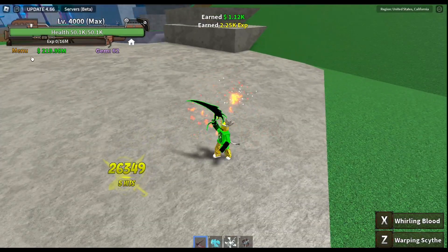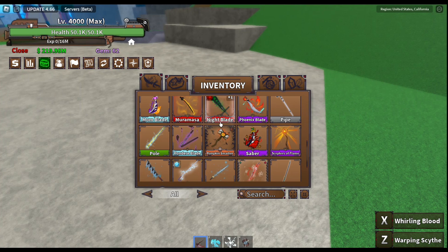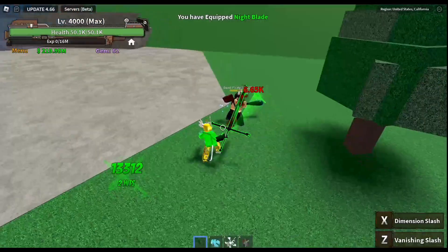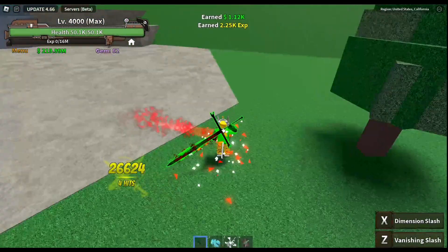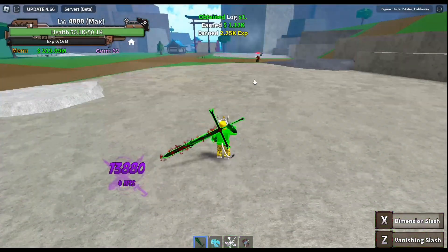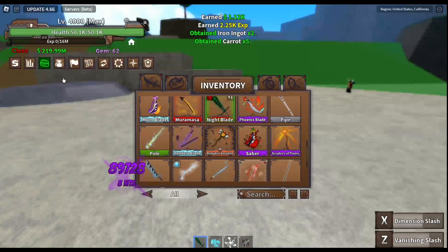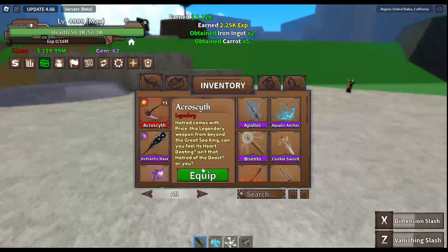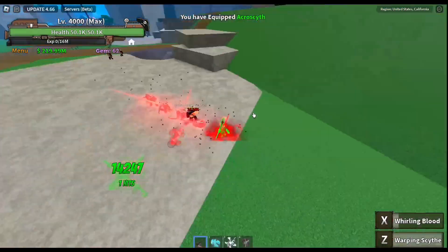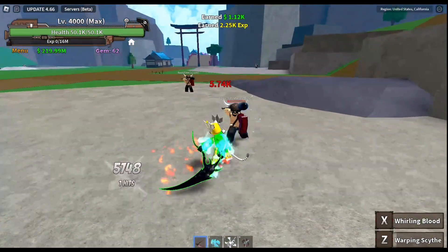Oh my god, we're doing nearly 6,000 per M1 — that is crazy! Let's check the night blade's damage real quick. Yeah, night blades still does the most damage in the game, but still, for aqua scythe, having the blaze stone is actually pretty good.